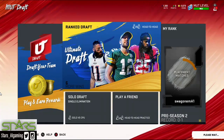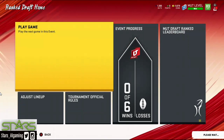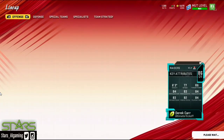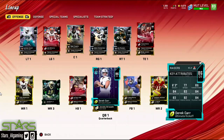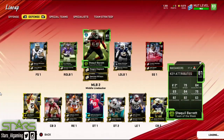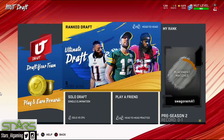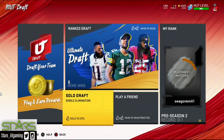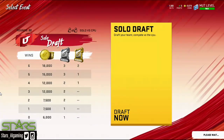You want to go to Ranked Draft. Once you hit Ranked Draft, you draft a team. I already drafted my team, so I'm gonna show you guys a walkthrough of what the draft looks like so you have a full clear idea. Let's check out Solo Cell Draft, which is against the computer.